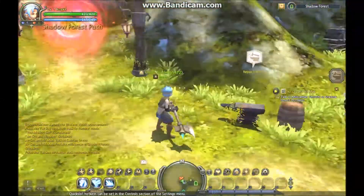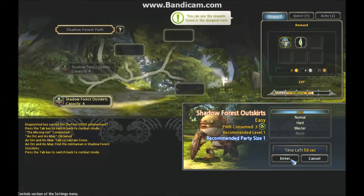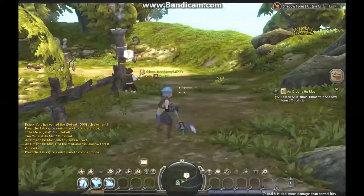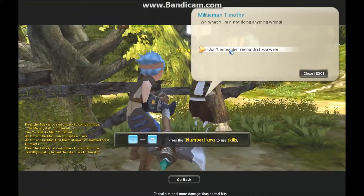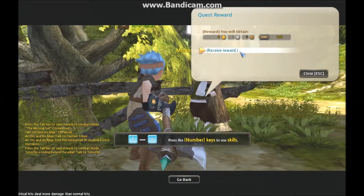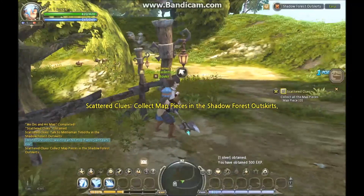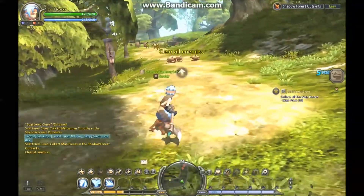There's a repair station. Shadow Forest path - you hit Enter to enter. There's this guy, R-Rose, W-Where is Rose? Calm down. I've received one silver and 500 XP. This is Timothy - he stutters. I'm not going back until I find Rose. He stutters a lot.